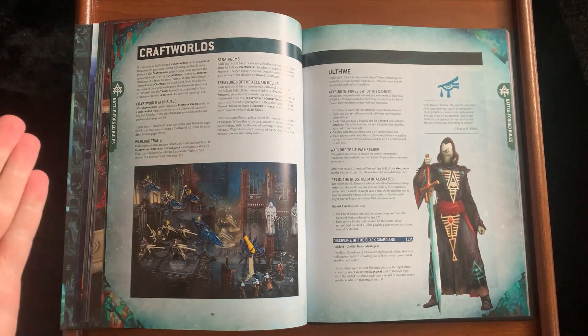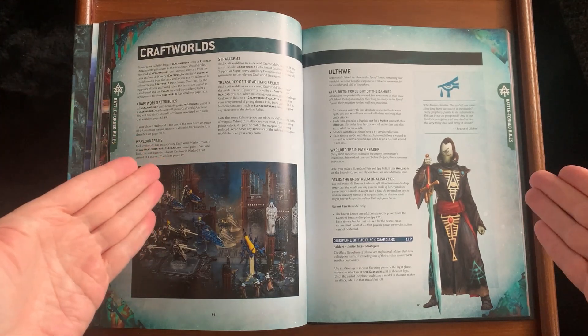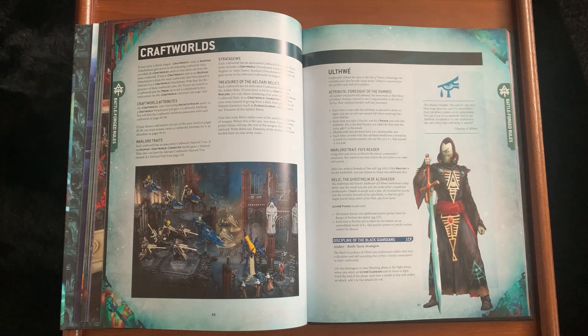Getting into the Craftworld section — I'm not a fan of this layout where they do all the chapters or houses on their own little pages. I used to like having all your warlord traits together and all your stratagems together at the back of the book. I find a lot of these new codexes very poorly laid out and I'm finding myself having to use tabs to find the right section.